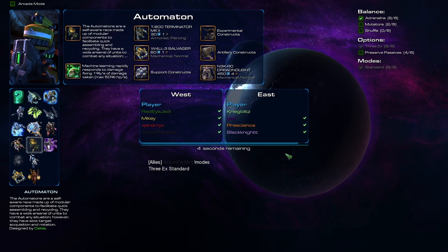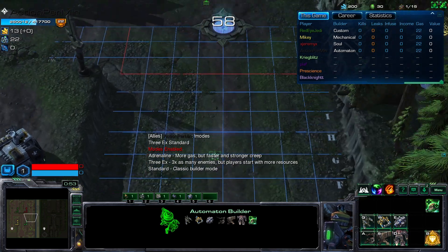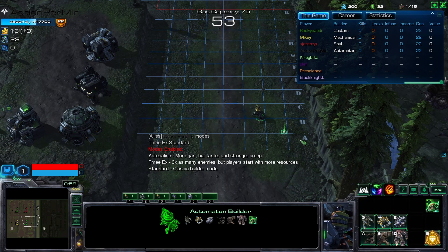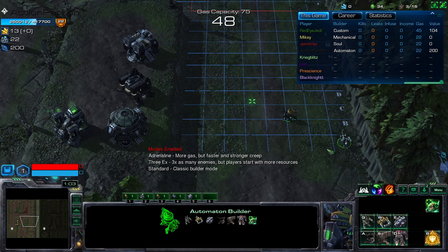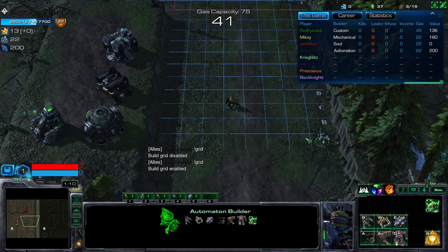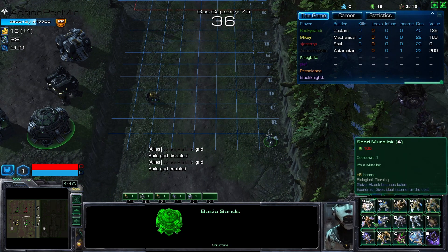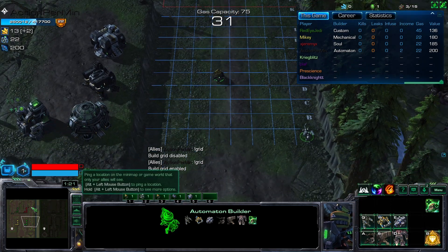The mode is the three-time select mode with adrenaline mode added, which is the mostly played mode recently. We start by putting a W here and upgrading it to Jaguar — or Android, okay. You can turn the grid on and off by typing it. Don't forget to send Zerglings; you can right-click to auto-cast, so we are ready now.